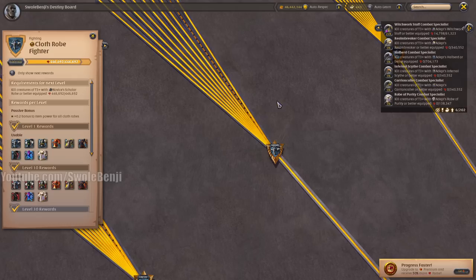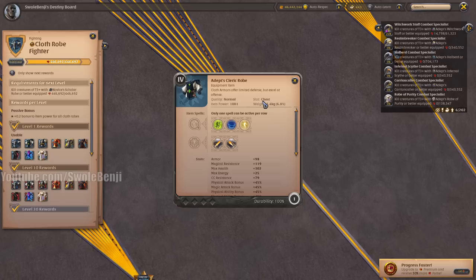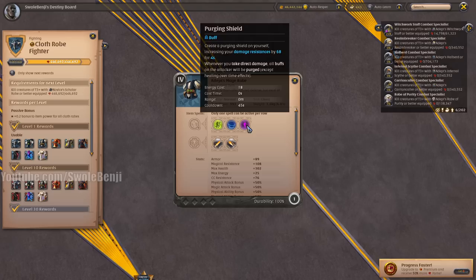The Cleric Robe is insanely useful — this is one of the pieces you might want to max out. The Everlasting Spirit ability will give you just enough time and a damage increase to finish off an opponent in 1v1 combat. It's also used to dodge executions and other attacks that would otherwise kill you. Super handy and super useful.